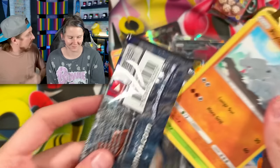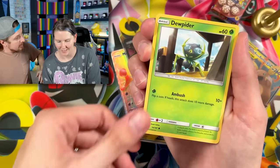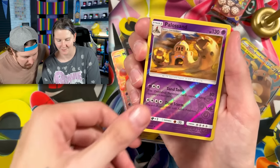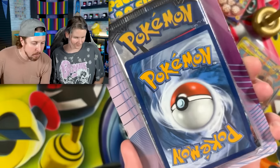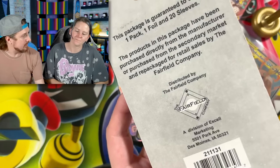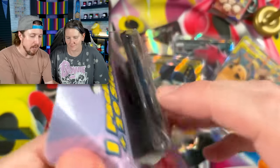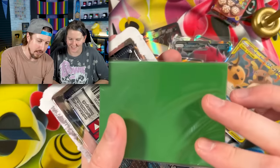No luck for you — hoping that we don't pull anything in these last two packs. We got Palossand and Alolan Raticate. However, one pack left — this is a third-party company pack. These were originally at Target. One pack, one foil, and 20 sleeves. Let's see what kind of sleeves are in here — green ones! Look at those sleeves right there, 20 sleeves. And our one foil is going to be... Cursed Shovel.